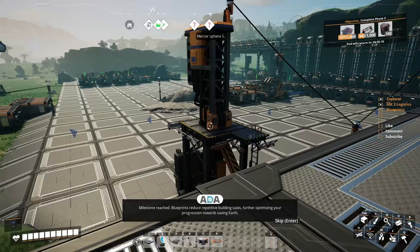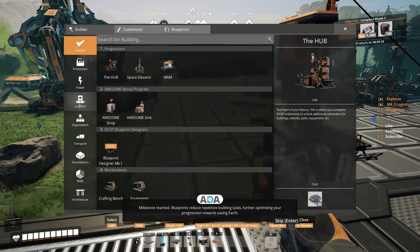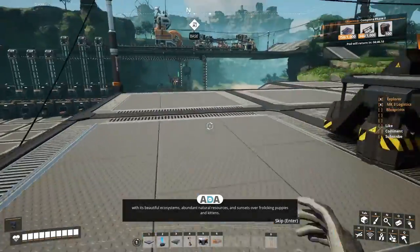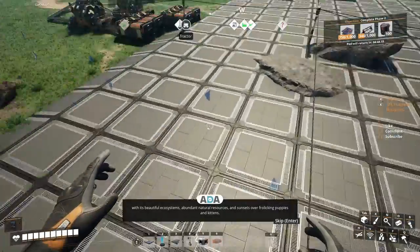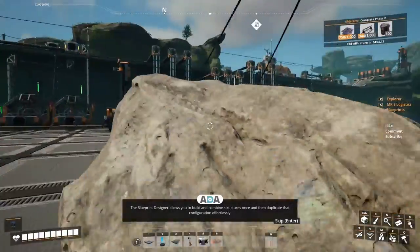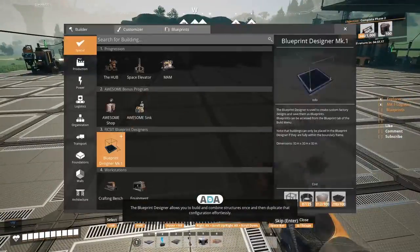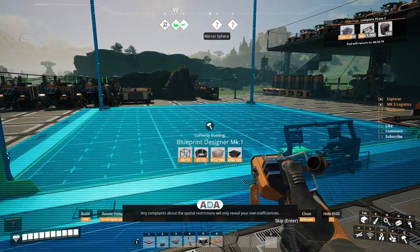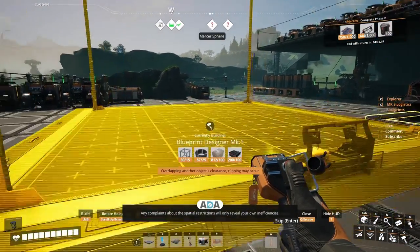Milestone reached! Blueprints reduce repetitive building tasks, further optimizing your progression towards saving Earth with its beautiful ecosystems, abundant natural resources, and sunsets over frolicking puppies and kittens. The blueprint designer allows you to build and combine structures once and then duplicate that configuration effortlessly. Any complaints about the spatial restrictions will only reveal your own inefficiencies.